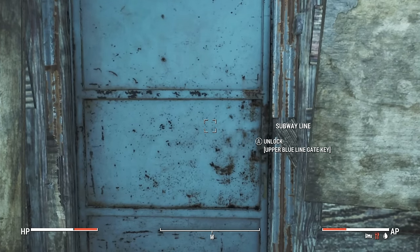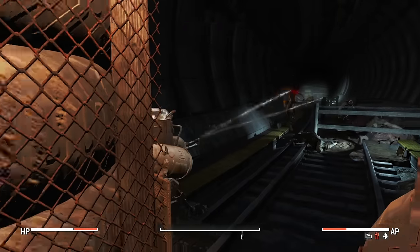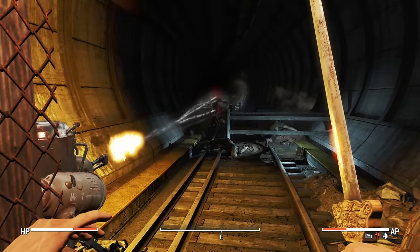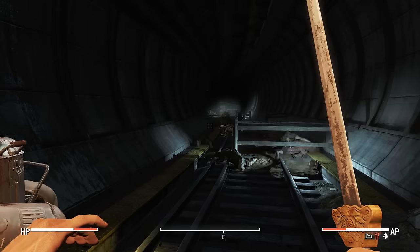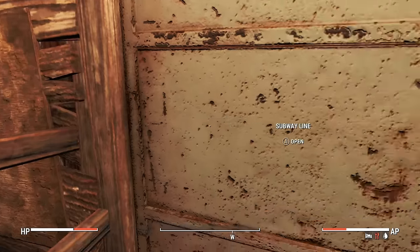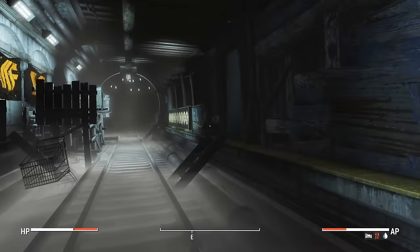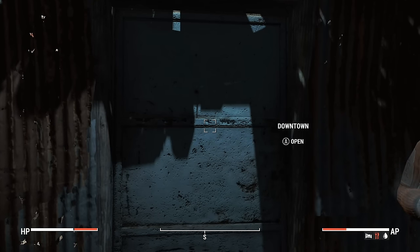Let's go back out onto the subway line - that house is pretty useless. Back on the subway line, unlocking the upper blue line gate key again. I'll wait for this turret to do the damage here because I don't want to get involved with any of these ghouls. Have we actually gone out the wrong way? We are dead - so yes, definitely. There are respawners here, getting inside because what the hell. There's got to be another way somewhere.